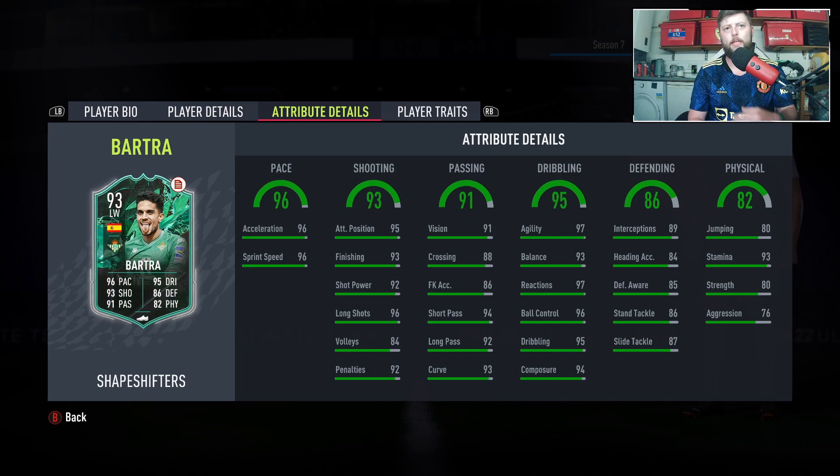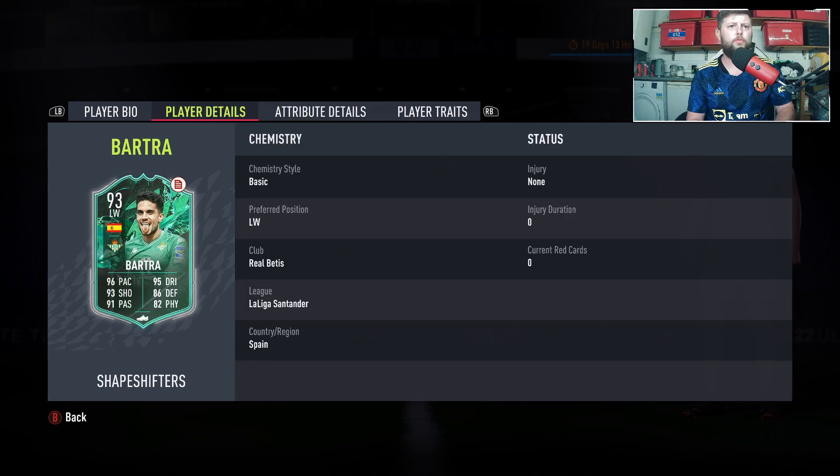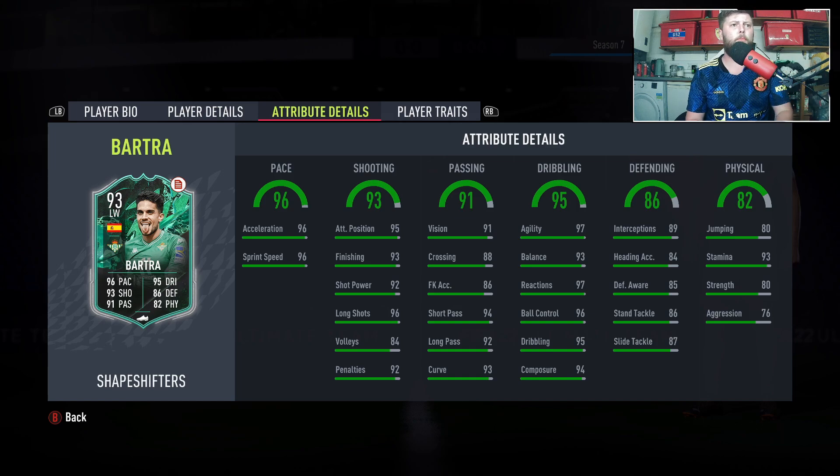Looking at the stats: 96 pace and acceleration. He's six foot, so a big lad on the wing — I'd probably prefer him more in the middle, but you could put him left mid and change into a CDM. Good shooting, passing wise long and short passes look good, great vision and curve. The dribbling side looks very nice too. Defending and physical are obviously on the lower side. With the Sentinel chemistry style, he gets 95 defending, 88 physical, turning him into a 94 CDM/CM/CAM, 95 CF, 94 left or right wing, and 95 left or right forward.